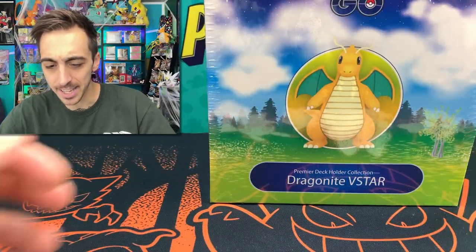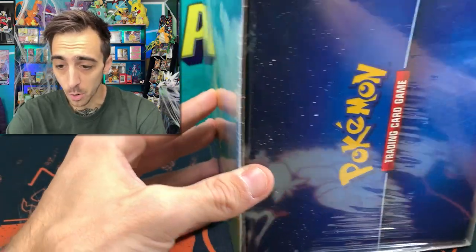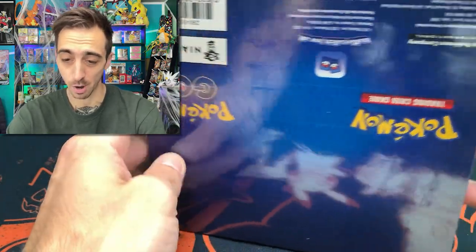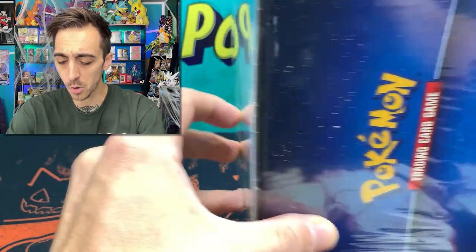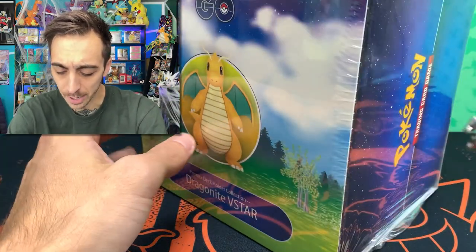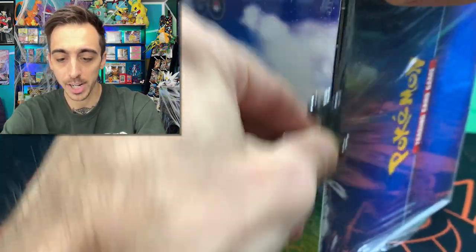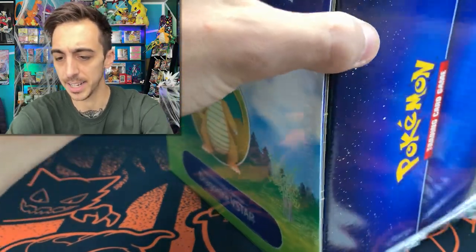What's happening guys? Welcome back to the show. Let's get right into this. We've got the Dragonite V-Star Premier Deck Holder Collection. This is really cool. I've been waiting for this box to come out since Pokemon Go cards dropped. I'm surprised they spaced it out this long, but I guess it's cool that there's still stuff to look forward to for Pokemon Go, because it feels like that set kind of came and went really quickly.